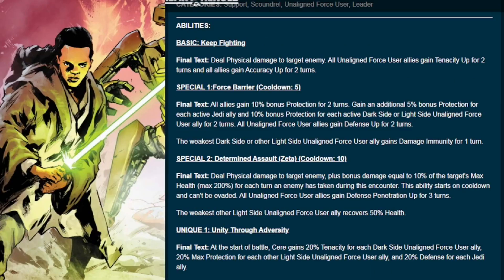With the attacks: the basic, Keep Fighting, deals physical damage to the target and all unaligned allies gain Tenacity Up and Accuracy Up. We started with the leadership because otherwise this basic might read as a little underwhelming, but with the leadership there's a big 50% crit damage increase when allies have Accuracy Up. Combine that with Fulcrum — the more buffs she has the more damage she does with Whirlwind — so it has a two-fold effect with stacking offense from the leadership.